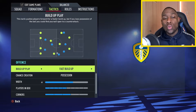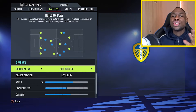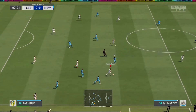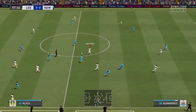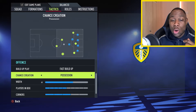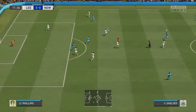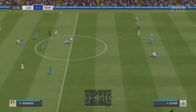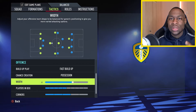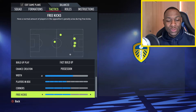Moving into the offensive part, we are going with a build-up play of fast build-up. We want to attack teams as quickly as possible as soon as we win the ball back, and with the instructions we've set up, we have a lot of players running forward. We want to feed those runs with good through balls and forward passes to exploit the space oppositions leave behind. Regarding chance creation, we are going with possession — so when teams sit back, we still have players keeping the ball. The offensive width is 65, players in the box is five, corners is three, and free kicks is three.